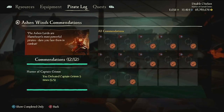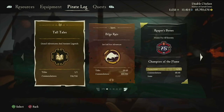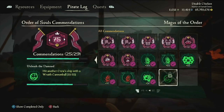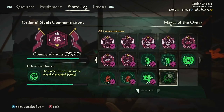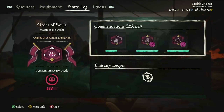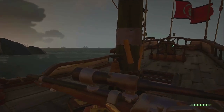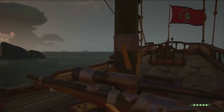I've done all the Ashen Wind stuff, I don't need to do that anymore. The only thing I actually need to do is Flameheart, because I still need to hit four more ships with Wraith Balls. Once I do this, I'll have no reason to ever do Flameheart again — so world events are useless to me. That's obviously me just whining as someone that's played the game too much, but essentially it gives players like me a way to use old content to make new content.